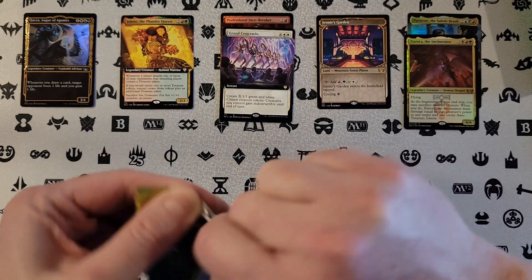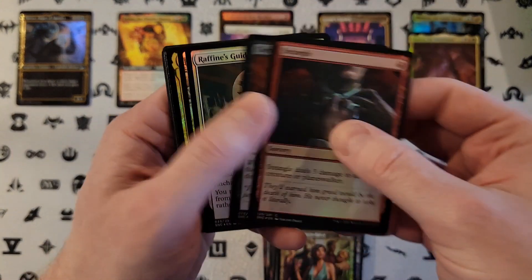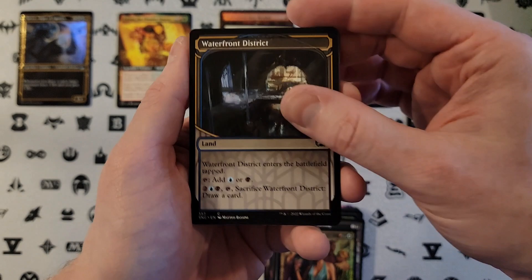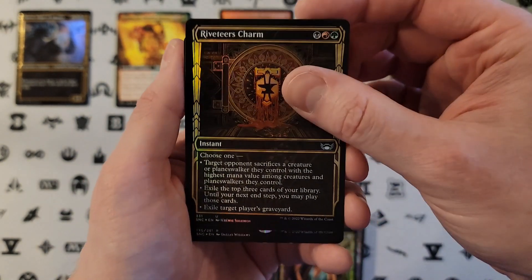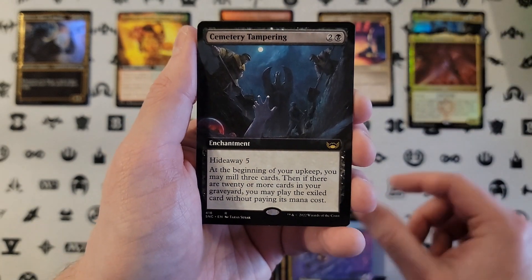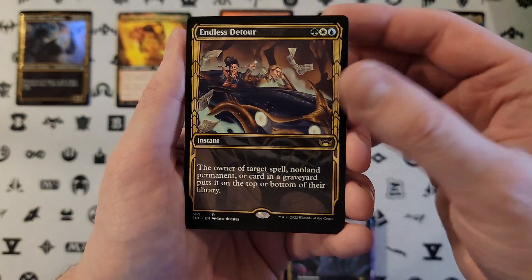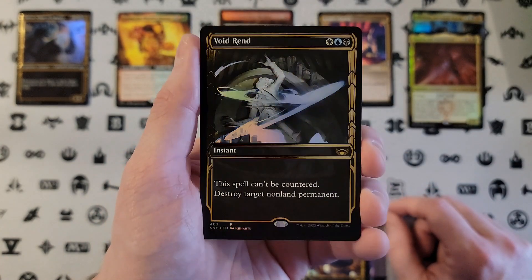Right now we are on pace for a Pound Town Box, but there's five packs left which is plenty. Appraiser. Roveteer's Charm. Broker's Ascendancy. Swindler's Scheme. Cemetery Tampering. Endless Detour. Voidrend — okay, that is one of the better regular rares in the Gilded, so that's actually kind of cool.